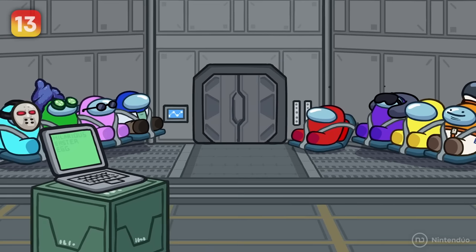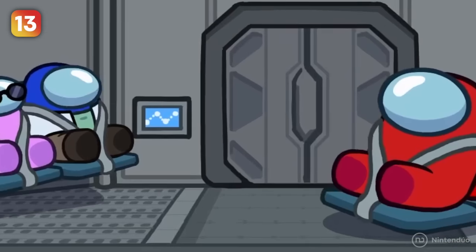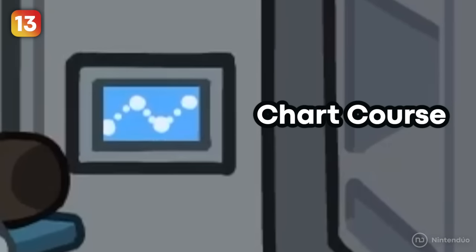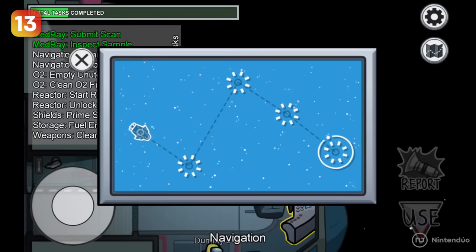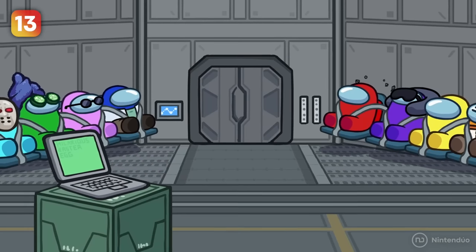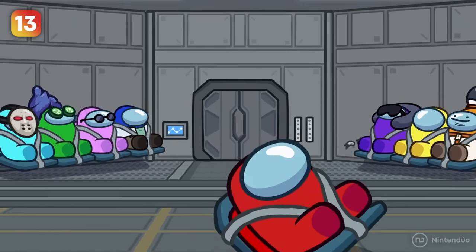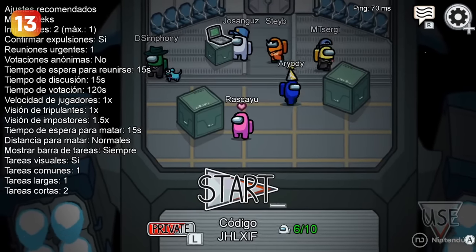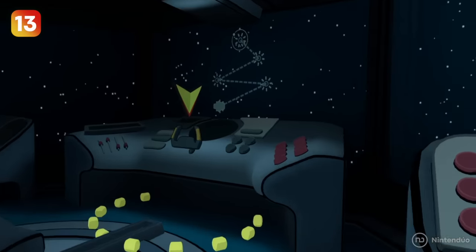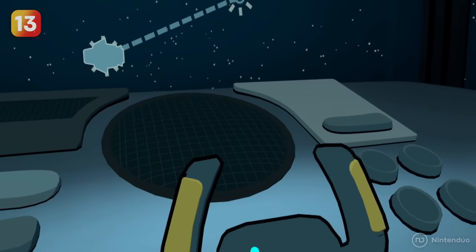Inside the shuttle, you can see a small blue screen. If you zoom in on the image, you'll find that it's the chart course task, where a crewmate has to guide the ship through different points on the map. It's worth mentioning that this panel doesn't exist in the original game shuttle — it only appears exclusively in the trailer. And if you wanted to actually do this task, you had to go to the navigation room.